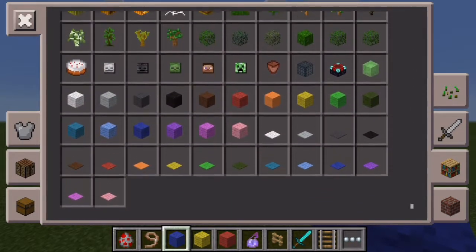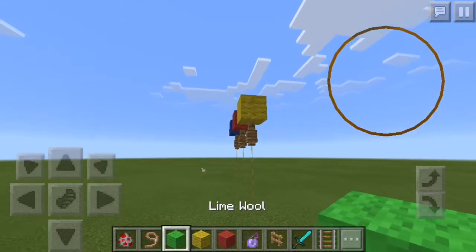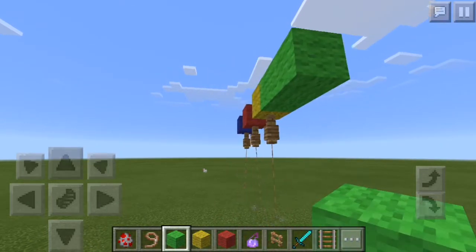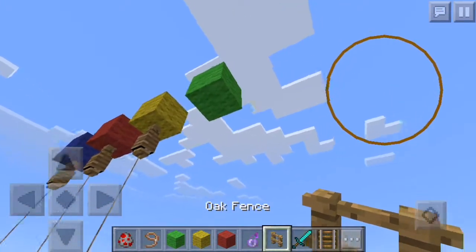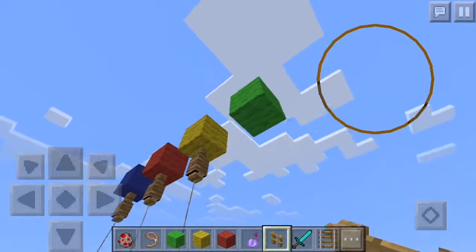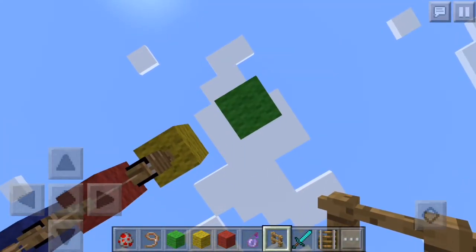First of all, you want to get the color you want for your balloon. It doesn't matter what block it is, as long as a fence post can be placed on it. Then with that colored wool, you place a fence post right under it.